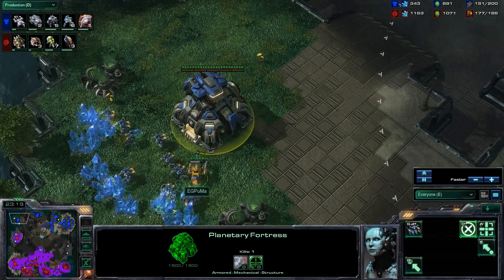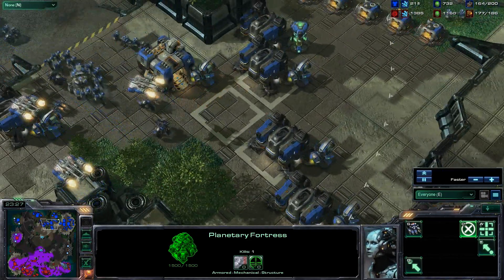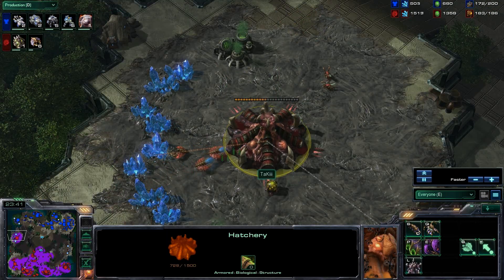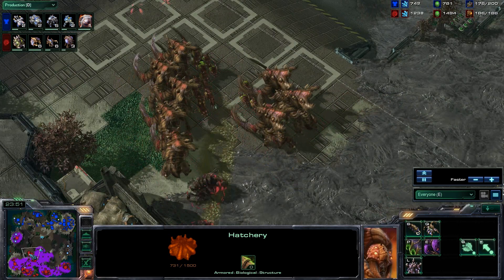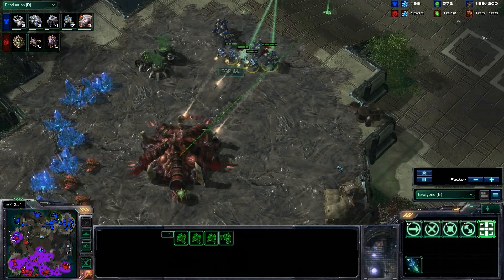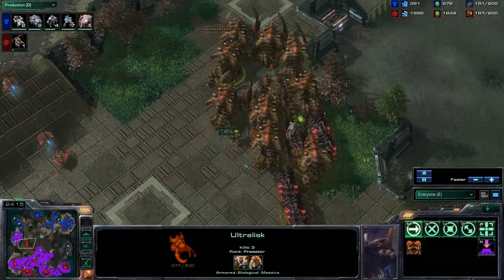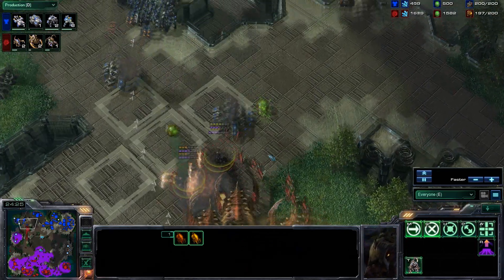Let's take a tally on bases: Puma is on four bases total, with most of his production outside the main and natural. Lucky is on four bases total as well - actually five bases total. So it is four or five bases versus four bases. But Lucky still isn't that far ahead. Puma is just going to take out another hatchery over here - too close to the planetary fortress and Terran forces for comfort. Lucky really needs to get some ultras out across the map, or go for some surprise play. Something has to work out for him here.